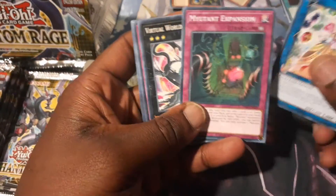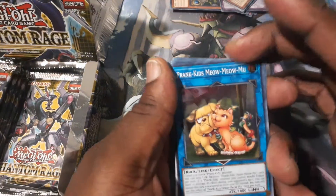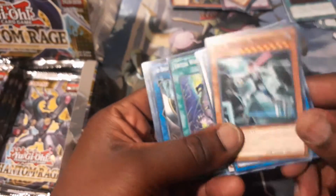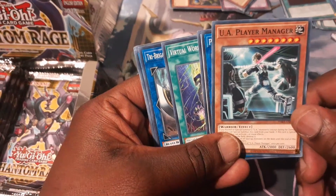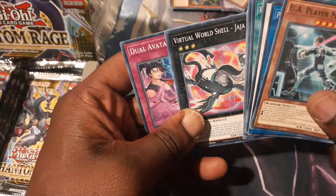Geonator Transversor. Mutant Expansion. Prank Kids Meow Mew — I heard this was a very strong card for the Prank Kids. This is for my boy Ivan — I owe you this at least, bro. Thanks for everything. UA Player Manager — this card is a great common from what I heard. Another Tri-Brigade Rugal. Virtual Shell Jaja.